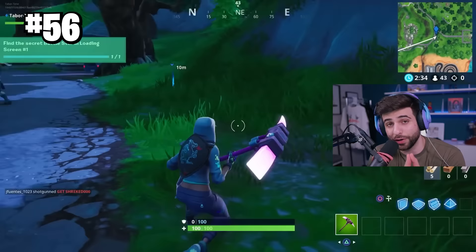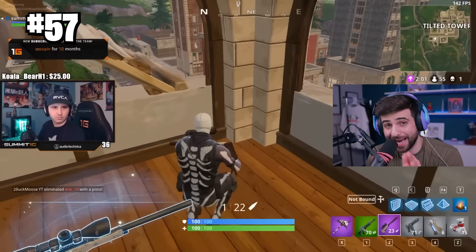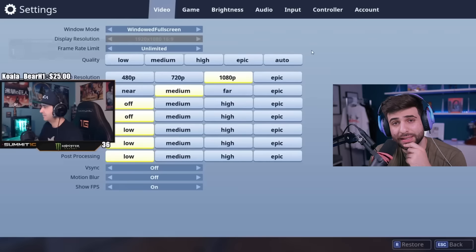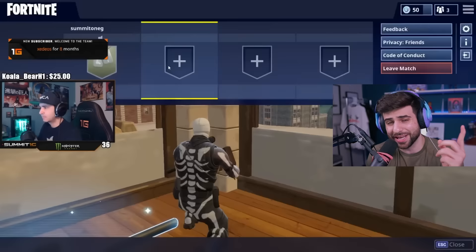At number 57, we have to talk about one of the most questionable things Epic added to the game. They thought it was a good idea to add a sound effect anytime you got a friend request. Keep in mind back then, streamers could not turn off friend requests — so this was going to be a problem.